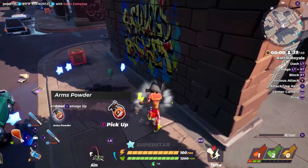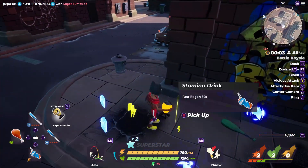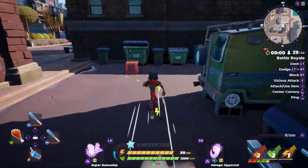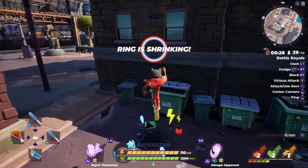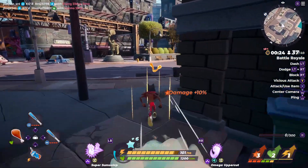Last but not least, most of you probably know this one already — it's jump and then strike. This basically allows you to pound your enemy into the ground, but be careful because it is easily blocked. A lot of people see this one coming now as it is one of the most popular moves.